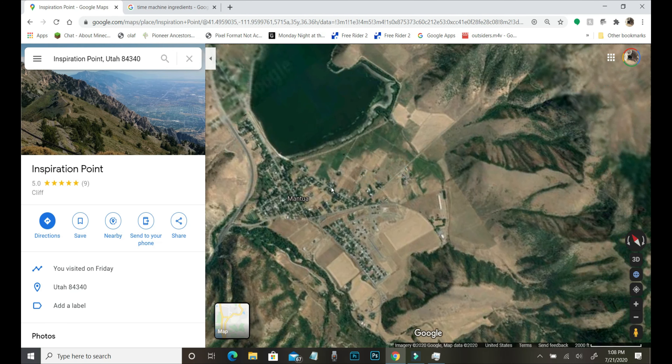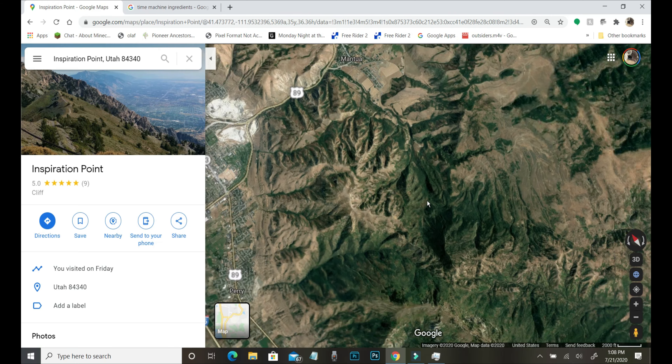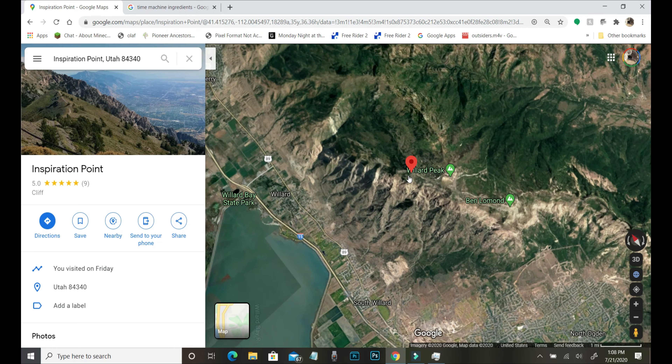We started out in Manway, Utah. We took the dirt road all the way up to Inspiration Point. This dirt road is like 13 miles of straight dirt. It's very fun to ride.